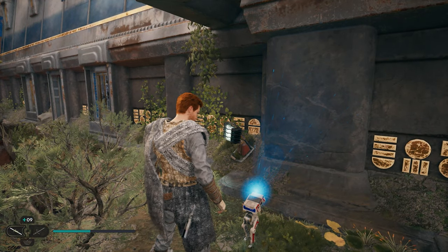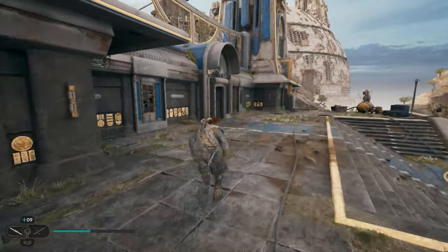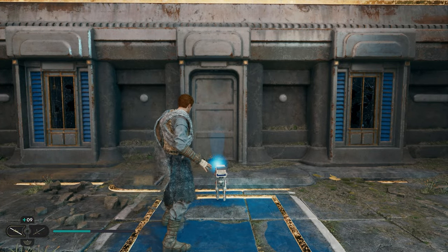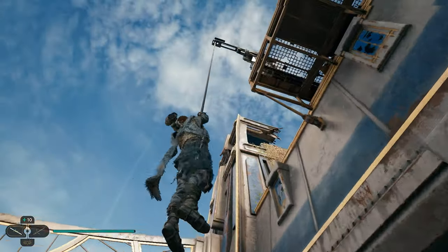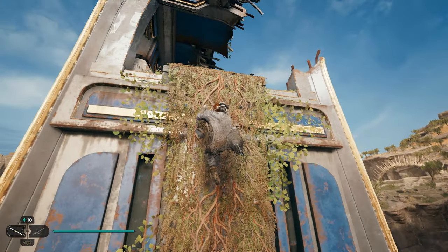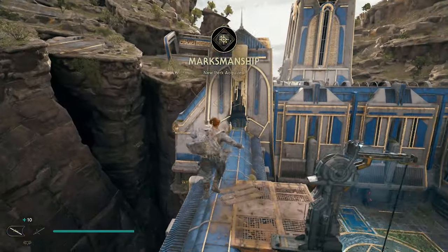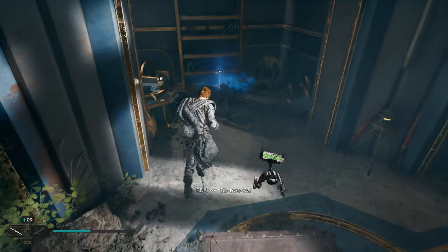Scan here for your next collectible. Then head inside — walk around to the front door, sneak through the little crack, and right over here on the left by this gray door you'll be able to scan again. After that, turn to your left, climb up this rope, get to the top, take a left, climb these vines, and right at the top you'll be able to get your next collectible.